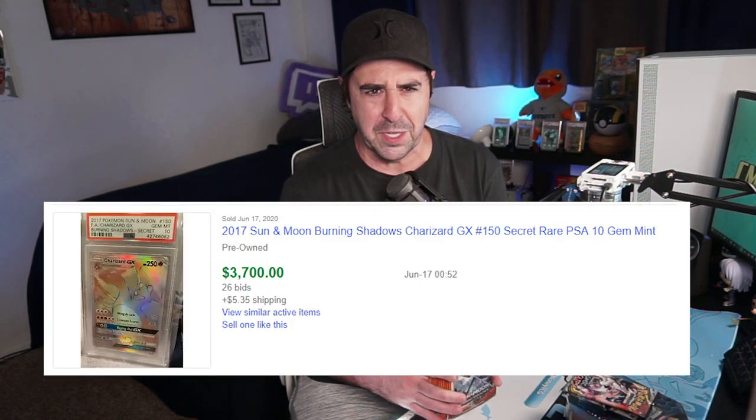Burning Shadows has not been kind to this channel, but it is a big fan favorite set. The quality is absolutely atrocious, but it does have a chance for such an expensive and arguably more rare Charizard than the shiny one that we've pulled three times. The PSA 10 is like three thousand dollars because there are so few of them. We've also got some Cosmic Eclipse and a Hidden Fates 10 in today's big opening.